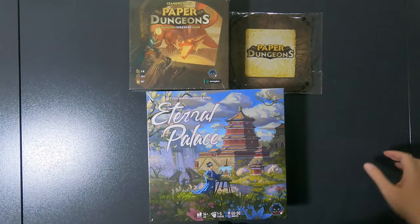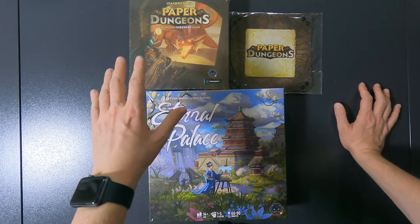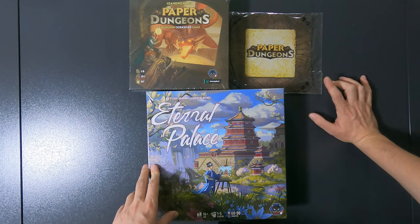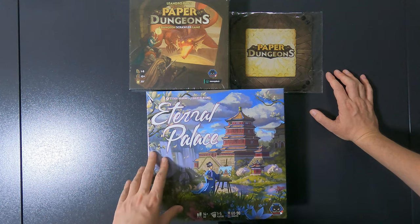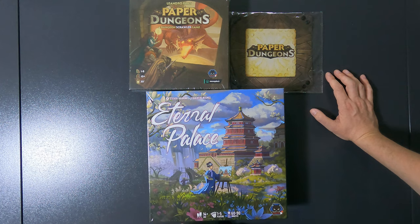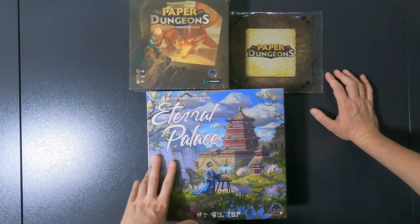This is what was inside. We have Paper Dungeons by Leandro Pires, a dungeon scroller game, and then the dice tray for it as well. And then the Eternal Palace by Stephen Raminian, art byOntent — 14 plus age, one to five players, 60 to 90 minutes, Alley Cat Games. Also Alley Cat Games, one to eight players, 10 plus, 30 minutes.